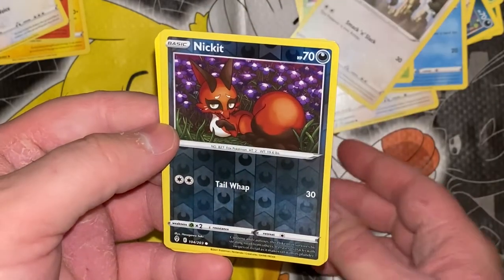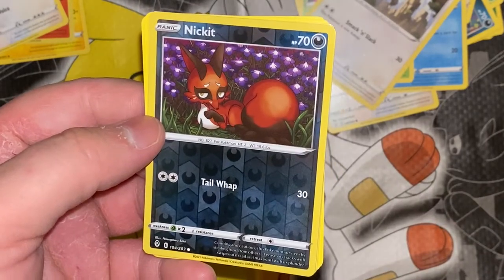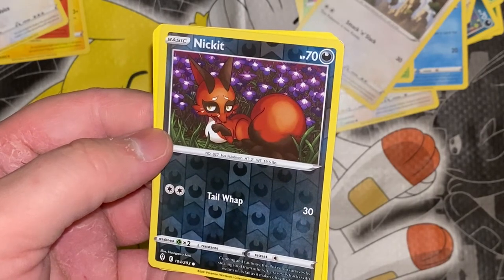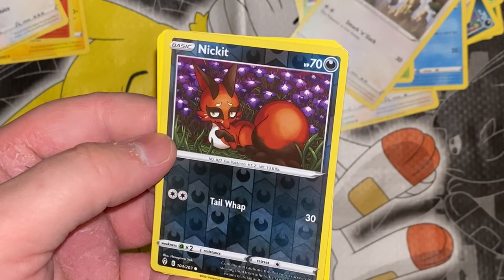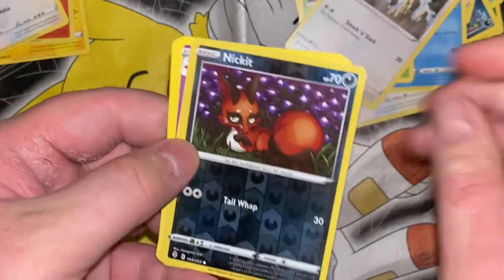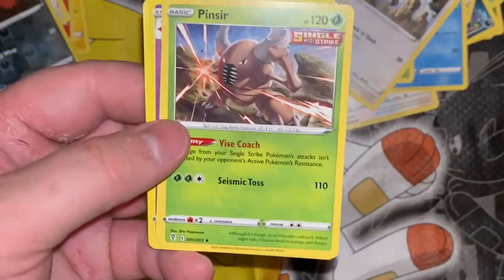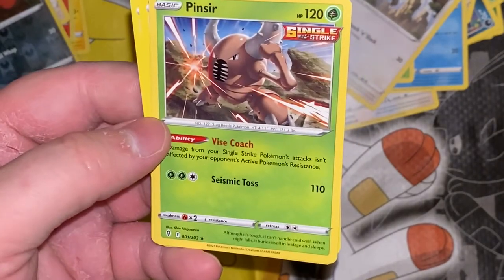First up, full art hollow — just a Nickit, it's common, pretty boring. Cunning and cautious, this Pokemon survives by stealing food from others; it erases tracks with swipes of its tail as it makes off with its plunder. Let's see what my rare was — my rare was Pinsir. Not bad, I'm not saying Pinsir is disappointing, I'm just saying, come on — it's not a hollow or anything, it's super basic.